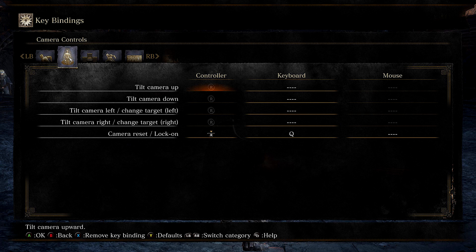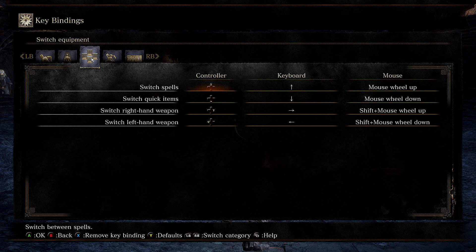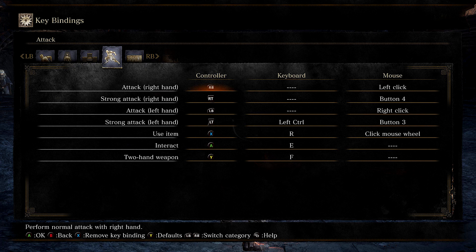Camera control is all done with the mouse. The only thing that's not on the mouse is lock-on — I use Q for lock-on. When my fingers rest on WSAD, my ring finger rests on A and I can shoot up and hit Q to lock onto enemies at will. Mouse wheel up and down to switch spells and quick items, and then Shift plus mouse wheel up and down for your left and right hand weapons. Not very intuitive, but it actually works — takes a couple minutes to get used to, but I'm completely used to it now.